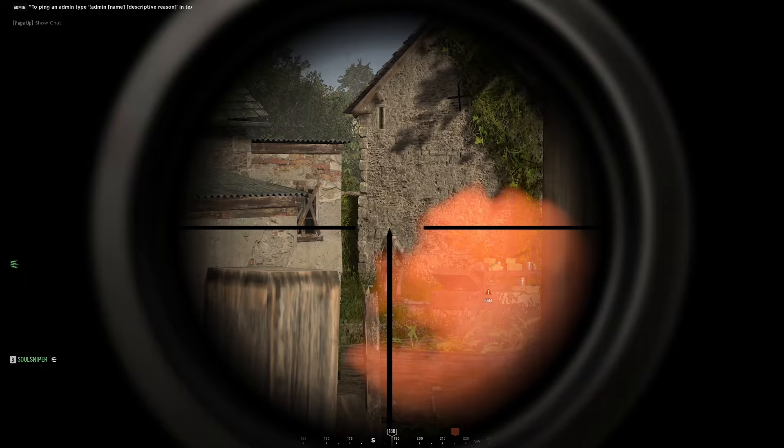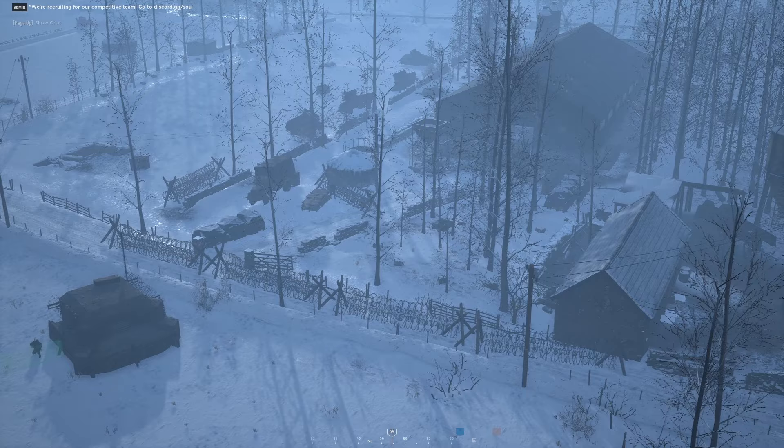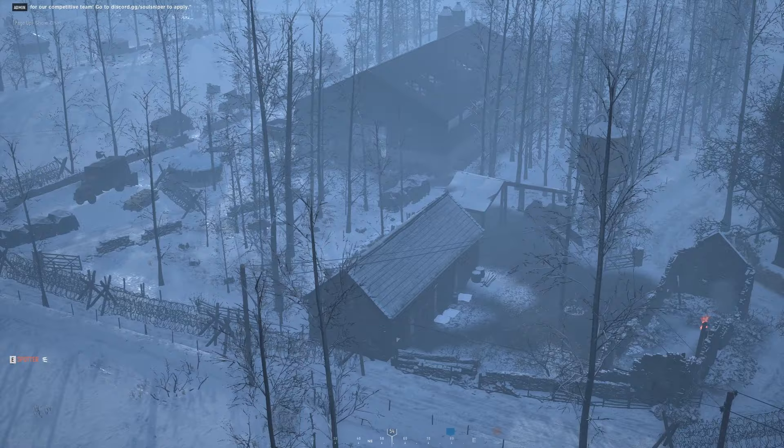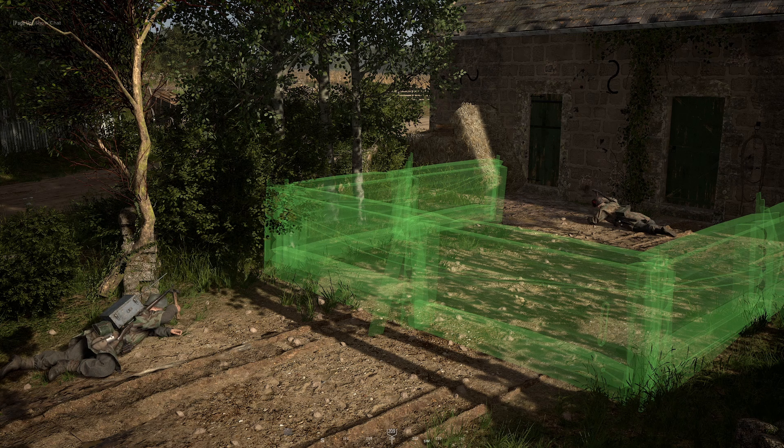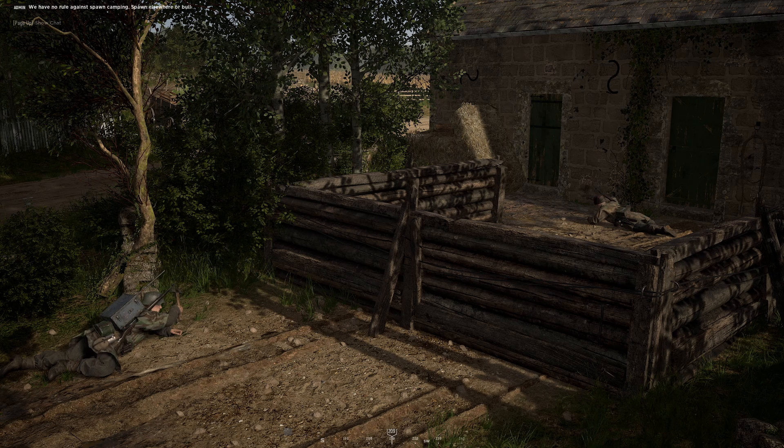Engineers can also use barbed wire and other buildable structures to protect your garrisons by denying the enemy from strategic locations, or by funneling them into kill zones where your defensive infantry has an extreme advantage. I'm not going to get into fortification strategies in this video, as I'm working on a separate in-depth defense and fortification video.